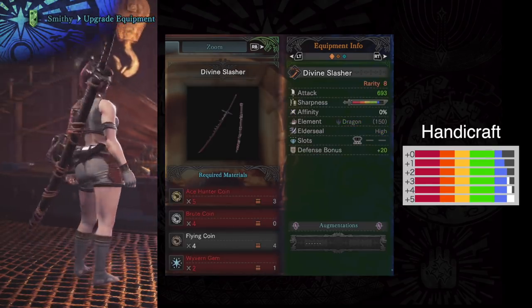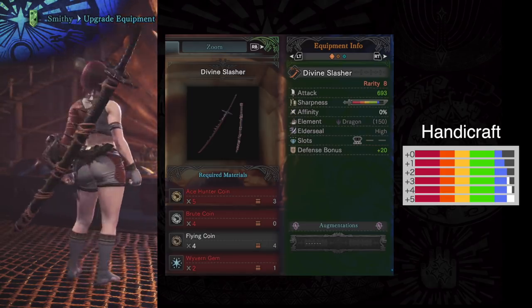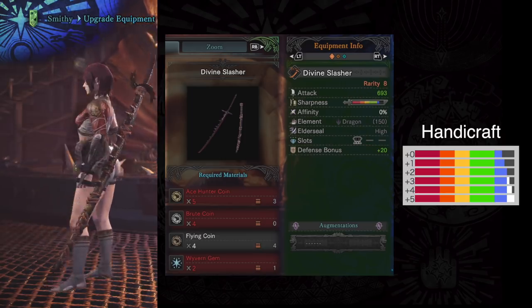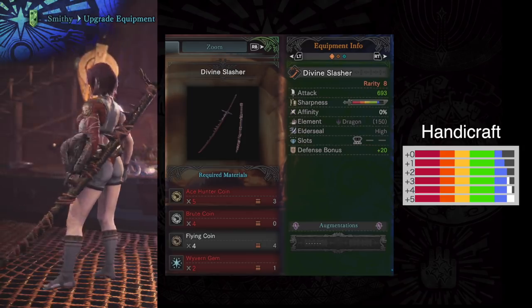And coming in at number 1 is the arena workshop weapon, the Divine Slasher. This thing is so good — 693 attack, same as Nerg, top of the class. This thing also requires handicraft to get into that white sharpness. It has an element that is hidden.